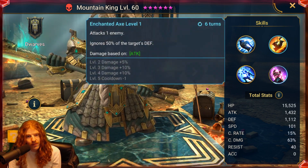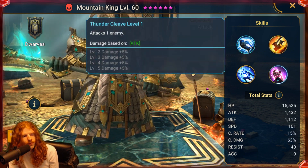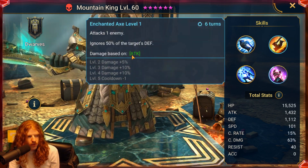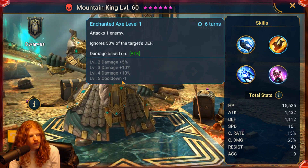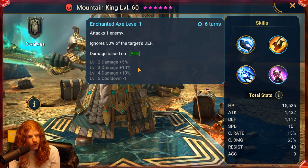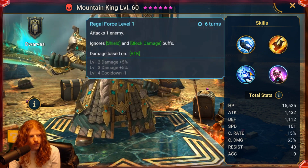The second move attacks one enemy again and ignores 50% of the target's defense. Both of these scale off of attack, and it's just plus damage upgrades. Level 5 reduces the cooldown by 1, going from 6 turns to 5 — which is still a long cooldown, especially for something that all it does is ignore 50% of the target's defense. So that's kind of unfortunate.